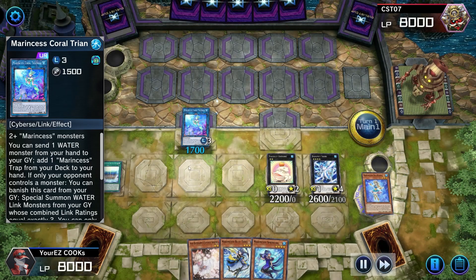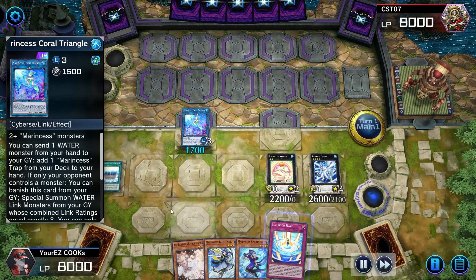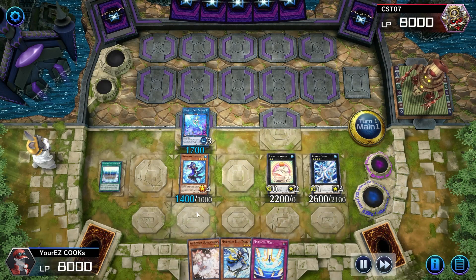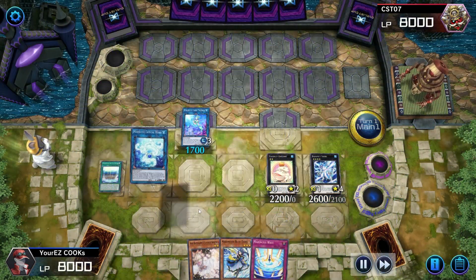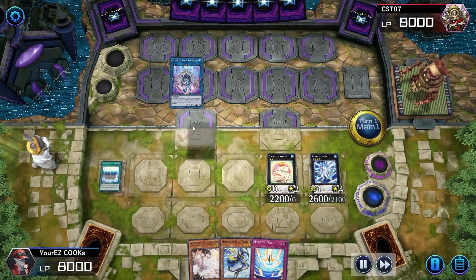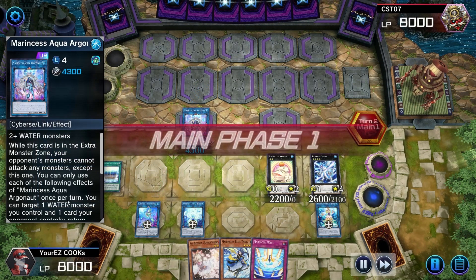Now we're able to read this card — it's pretty good. There might be a link four or link five coming out soon. We'll see. We're linking up — let's go. I think he's going into the Marincess Aqua Argonaut right now. Let me take a look at why this card is crazy.